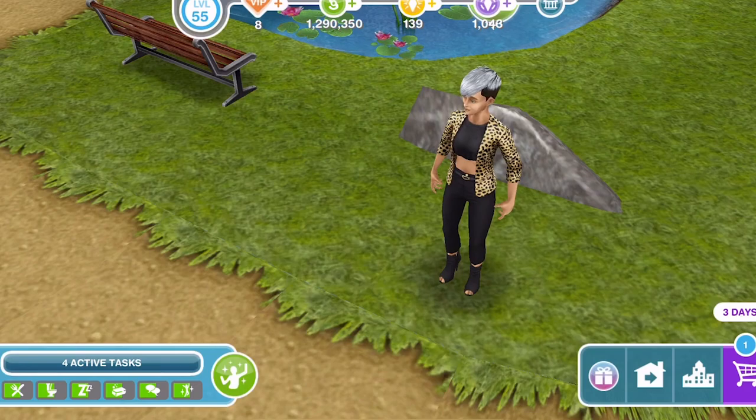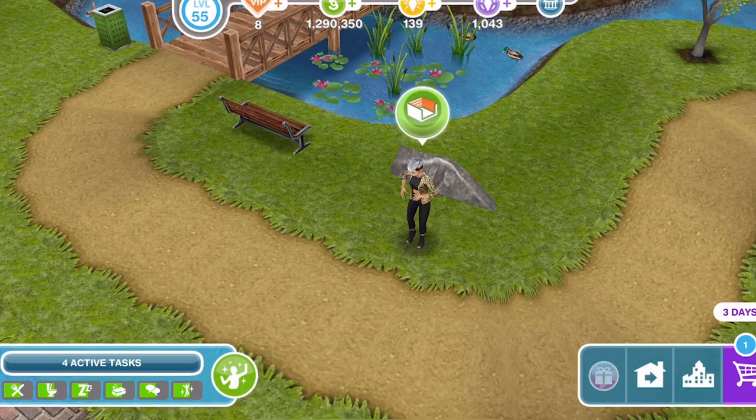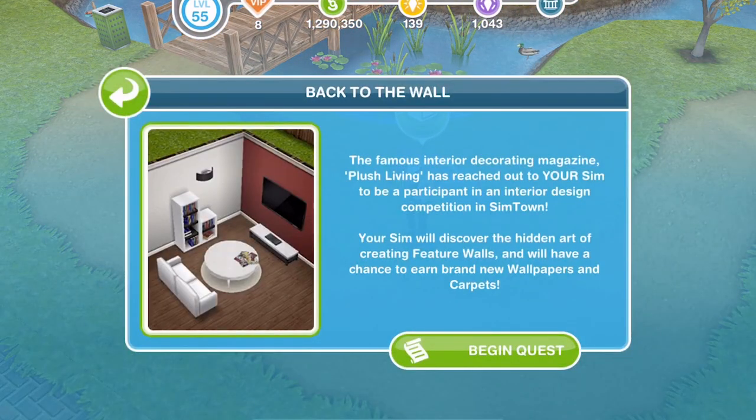She looks very snazzy in that outfit! So let's click on her. This is Back to the Wall — the famous interior decorating magazine Plush Living has reached out to your sim to be a participant in the interior design competition in Simtown. Your sim will discover the hidden art of creating feature walls and will have a chance to earn brand new wallpapers and carpets.